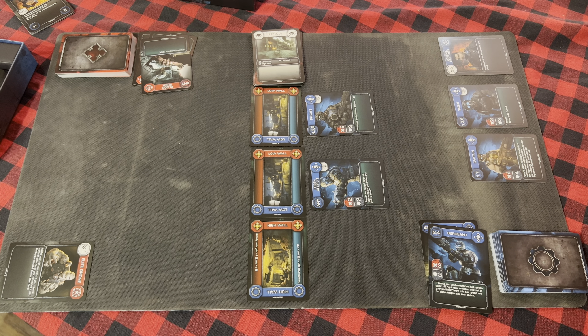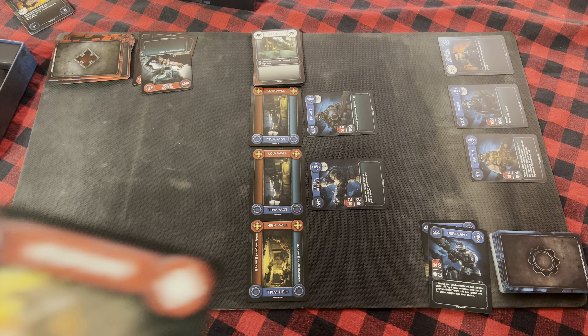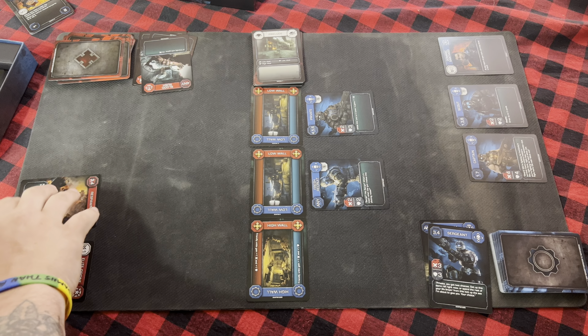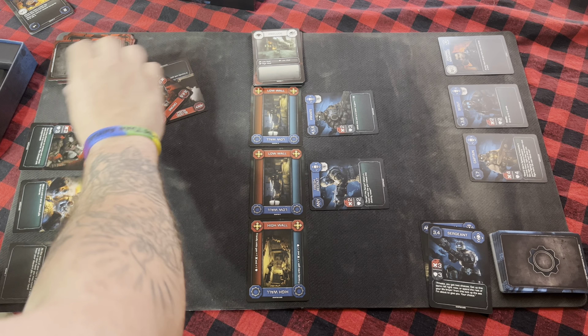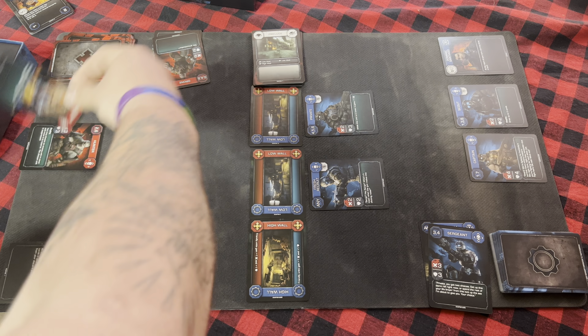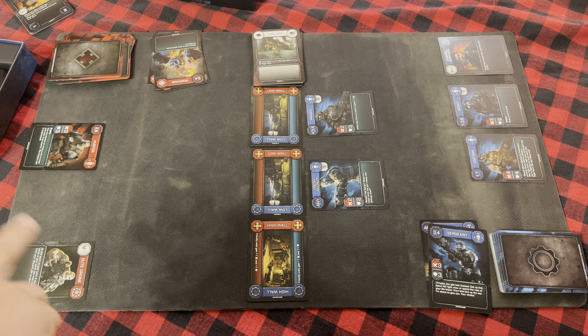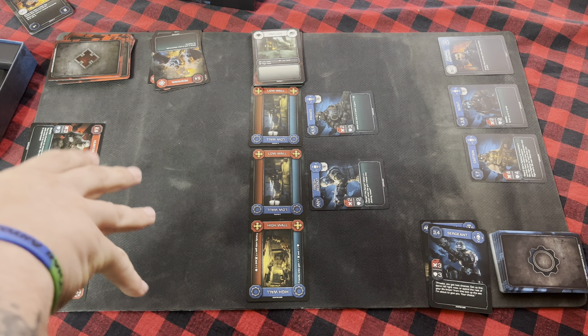Now we move to the deployment phase of the Locust player's first turn. The Locust player starts with four cards in hand, and uses the first deployment phase to play Respawn — which reads: 'move a unit in your discard pile to reserve.' They play Respawn in reserve, retrieve the Hunter from the discard, and put the Hunter back on the field. The Respawn card then goes to discard. Keep in mind: when you play a tactic card, it must be played in reserve, resolve the card, then it goes to discard.